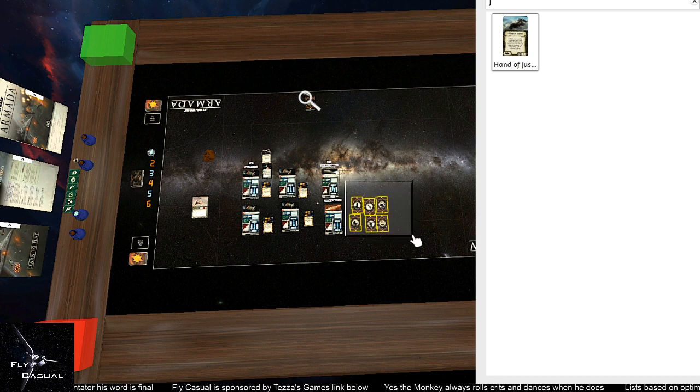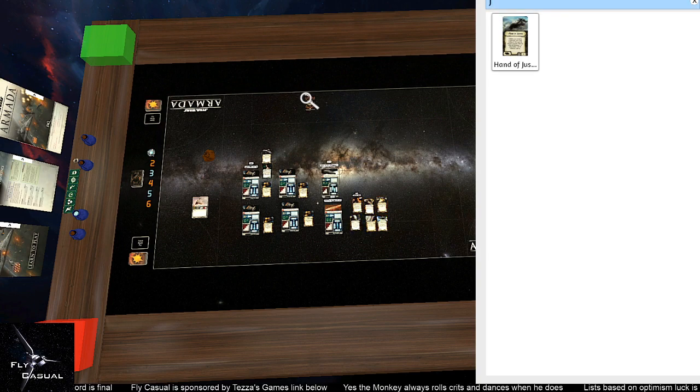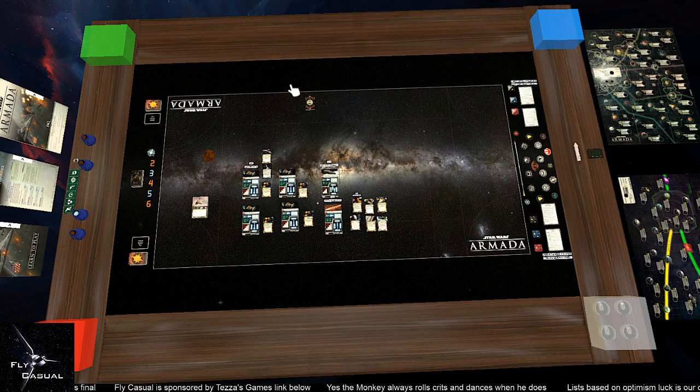I haven't flipped all these cards yet, so let's highlight them all and flip them all together. To flip, you can either right click and select Flip, or you can just push the F button to flip them for you.